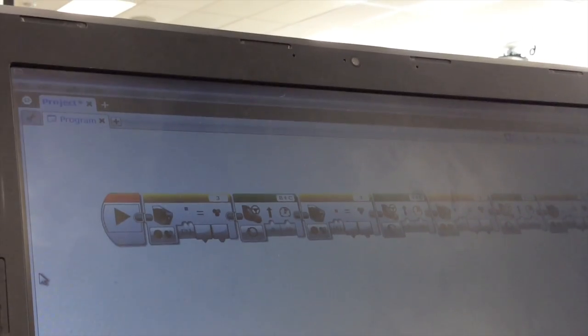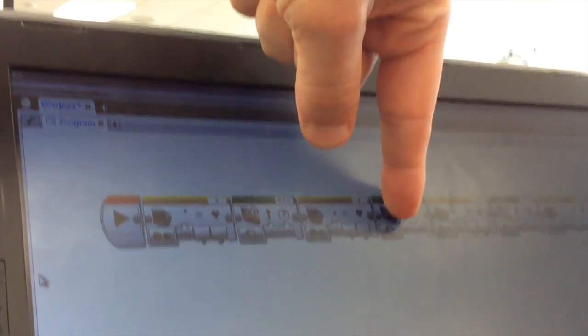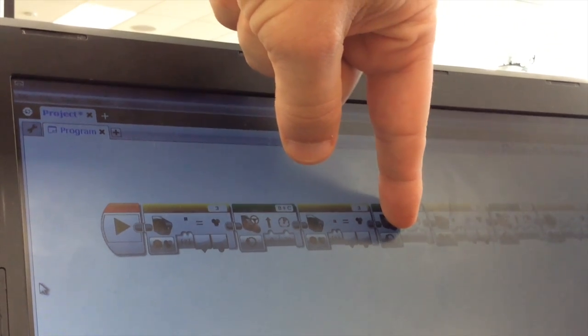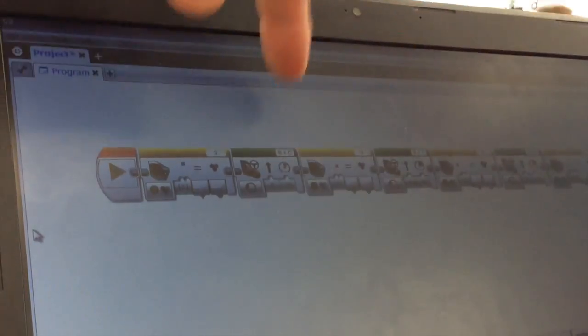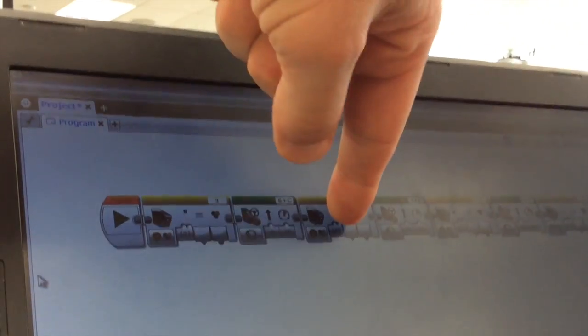It's waiting for red. So you need a wait block — a wait block color waiting for red. Then it says, oh, it's red. Now you want it to go faster, right? Yeah. And then what's it going to do? Then it's going to wait, and then it's going to wait again. Waiting for what? So this is just a sensor — it's not going to trigger anything.